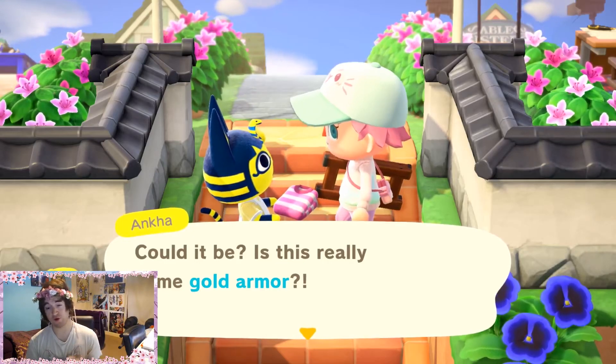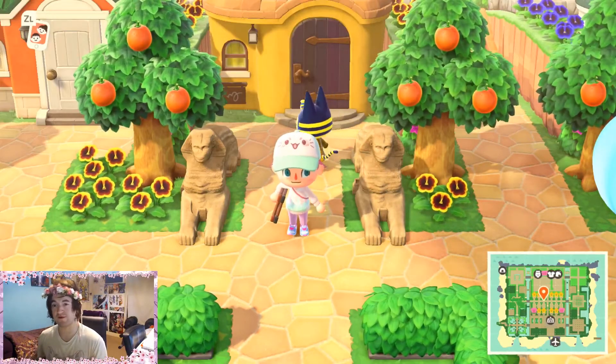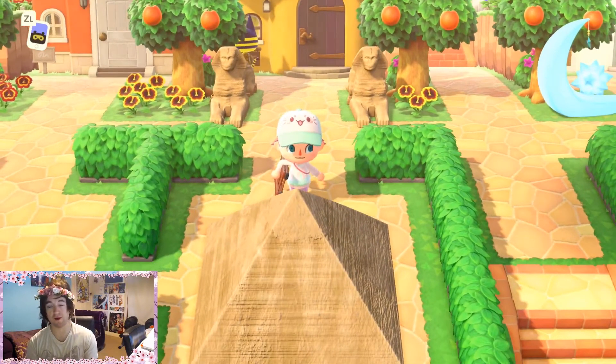I'm going to give her some golden armour, and as you can see outside her house I've put two sphinxes to match with her Egyptian rule, and I've even put a pyramid out here in her garden.